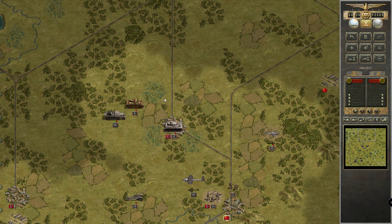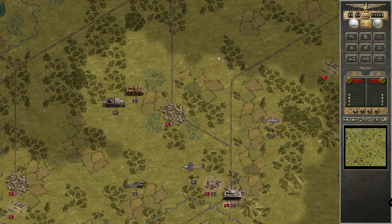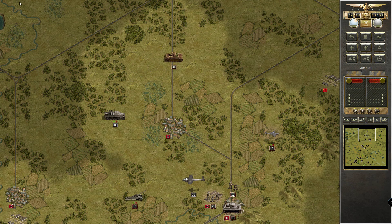Then we have two tanks around — let's drive there and take the city, denying the enemy any sight. With you we make sure that no one is around up there. Good — this one is clear.